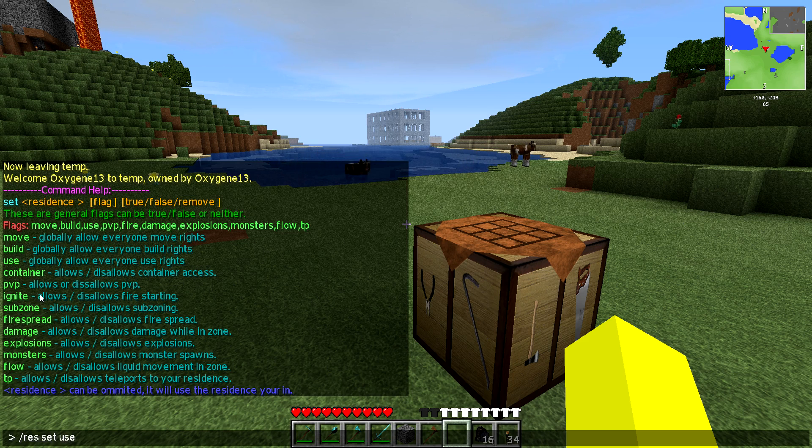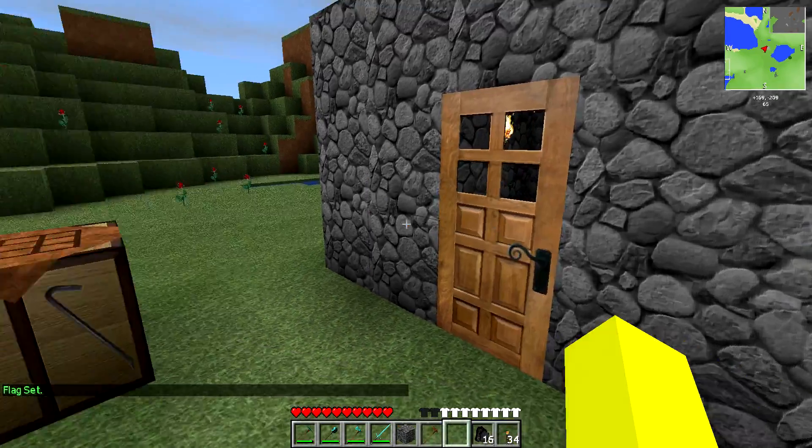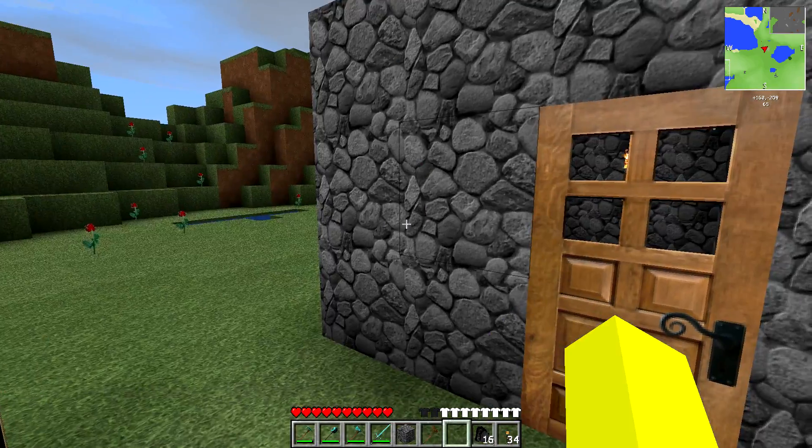You've got to set it to true for it to be enabled, and that will mean anyone that comes here will be able to use anything in it. Now this means doors, but it also means crates — so be careful when storing your diamonds.